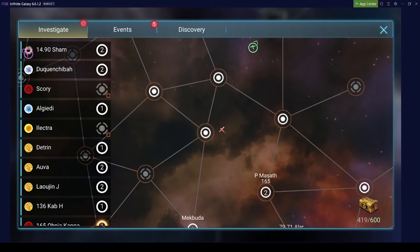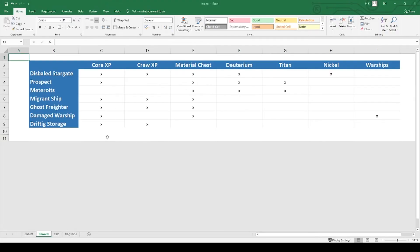I did a short list — let me quickly open this for you. I can't guarantee that this is complete, but from what I saw so far: if you go to a disabled stargate you can get core XP, crew XP, material chest, deuterium, and nickel.